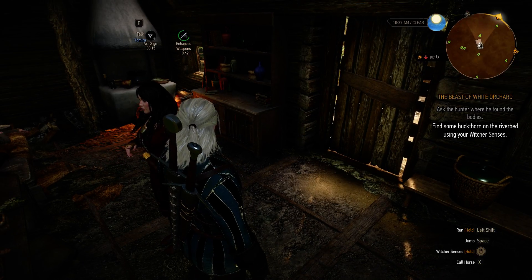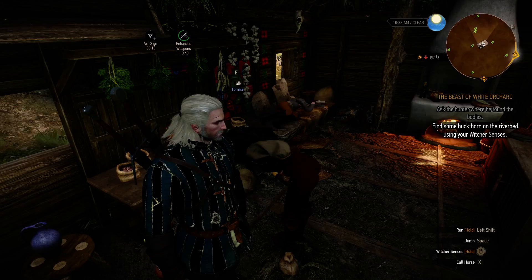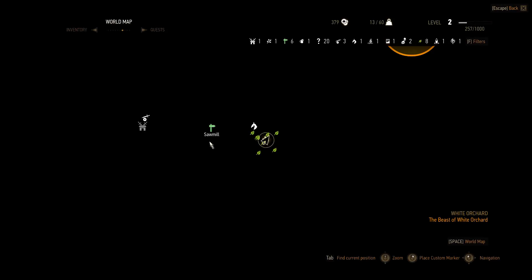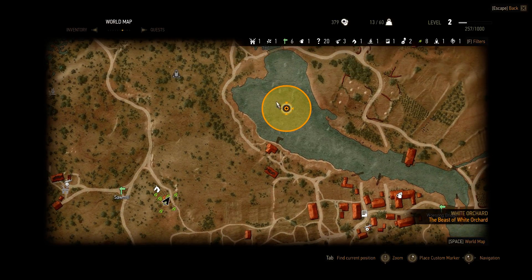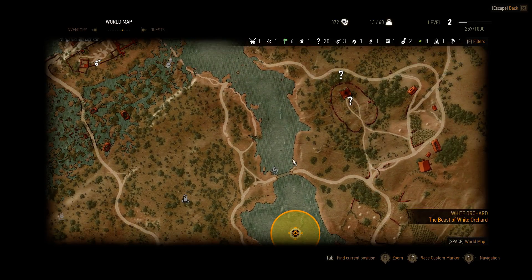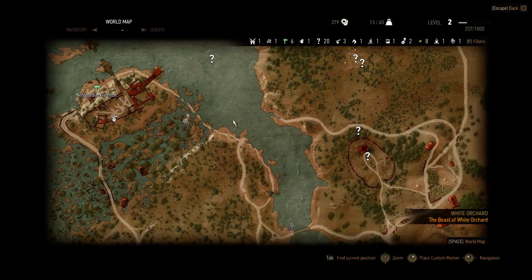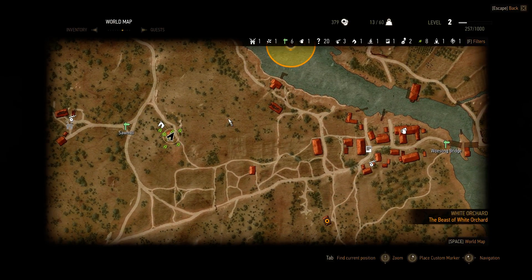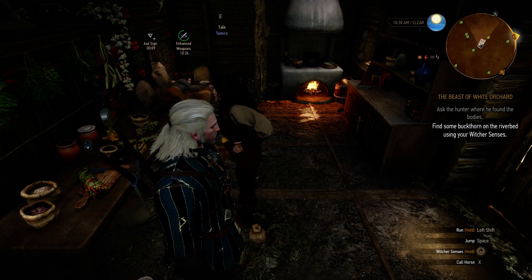Hello and welcome back to Witcher 3. We have just talked with the herbalist about the buckthorn and she told us to go to the river and check on the water. That's our next stop, but first we're going to do some other things.